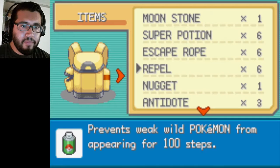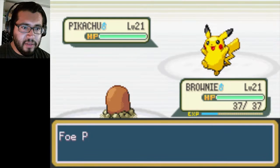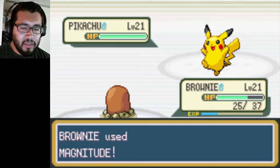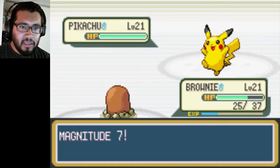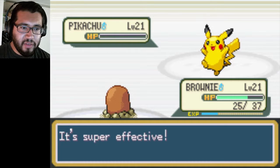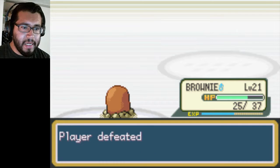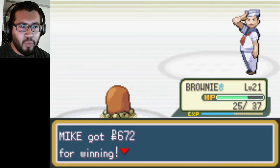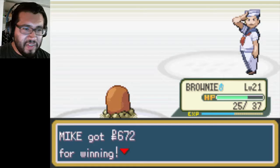I'm just gonna heal him up with a Super Potion because this battle is already intense. I'm gonna use Magnitude again — give me a higher number. Last one was Magnitude 5, this is 7. Come on! Yes, good. So I got another 369 EXP. 69 has become one of my favorite numbers just to say it. Like 69. It could be like 1069 and I'd still say it — like 1069, just in that accent.